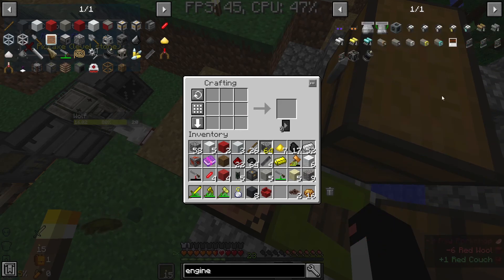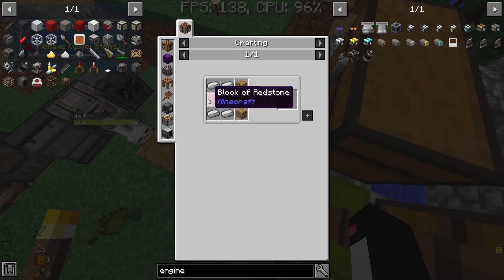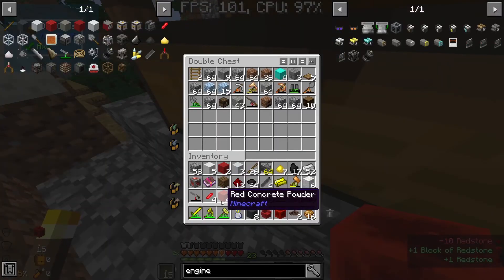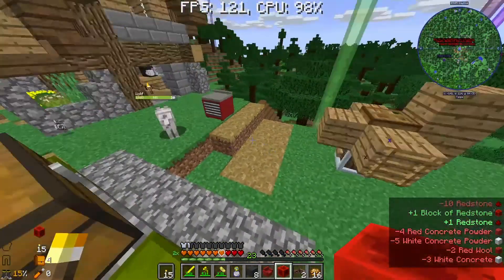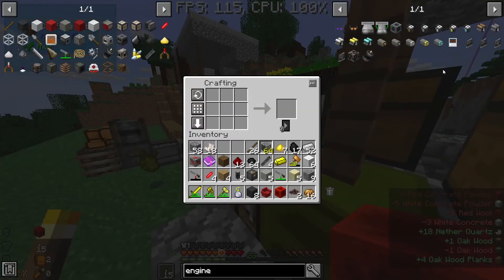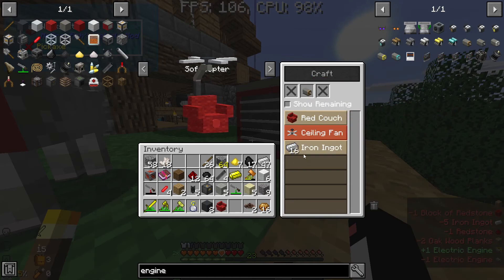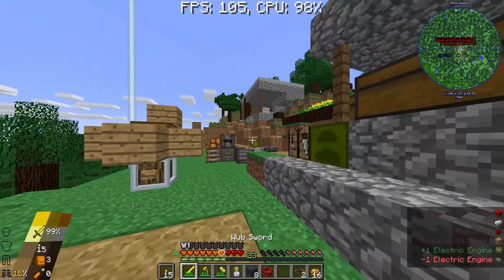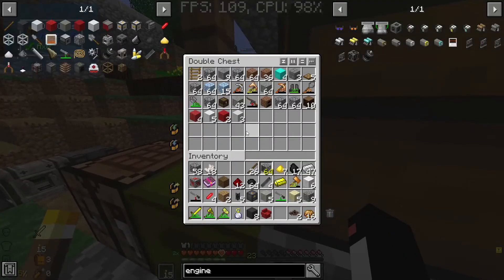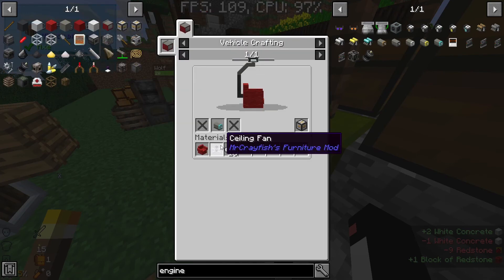Now we need an engine - is it called an engine or a motor? It's called an engine. Let's go for a wooden one. Which engine do we want? We need two oak wood planks and a block of redstone. Let's get the block of redstone. Required electric engine. The red couch is checked. We need a ceiling fan - so we need white concrete and block of redstone. Ceiling fan - check.